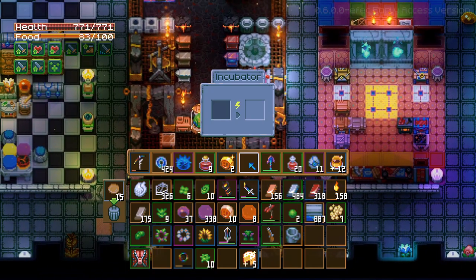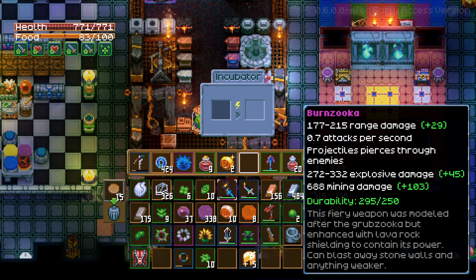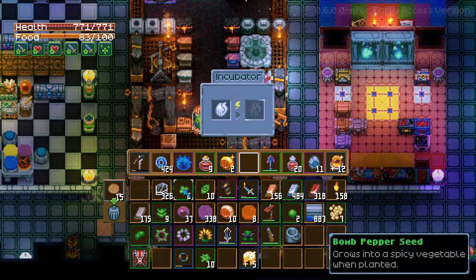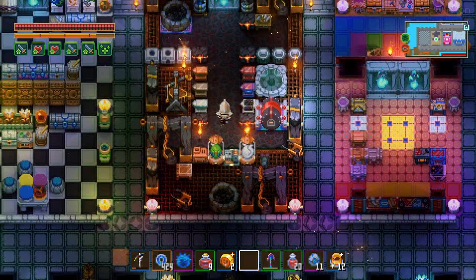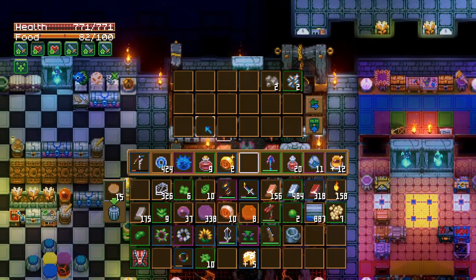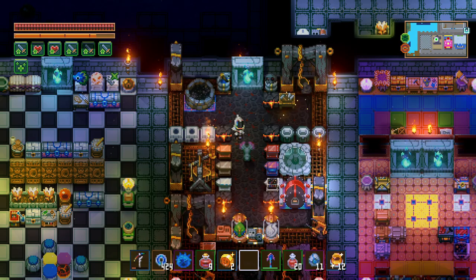To hatch all of the pets and eggs, you're going to need to go to the new copper workbench and get the incubator, as well as the smelter so you can make glass. Hatching times may vary and may adjust in the future, but right now the first pet I got took 37 minutes to hatch.